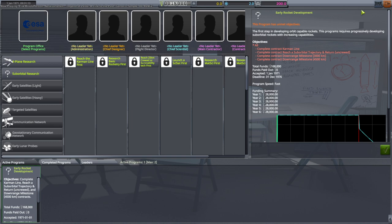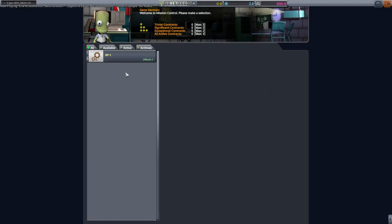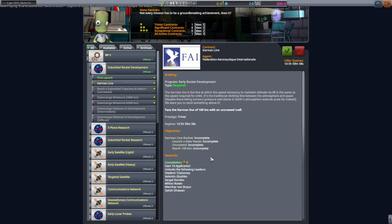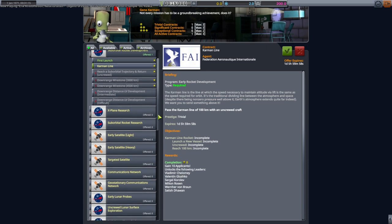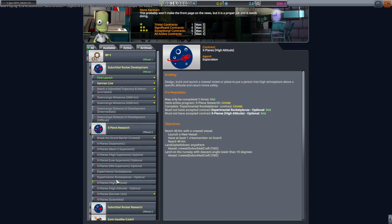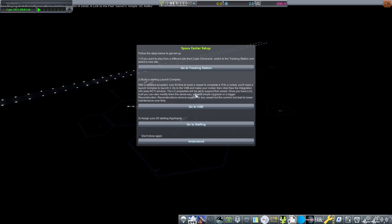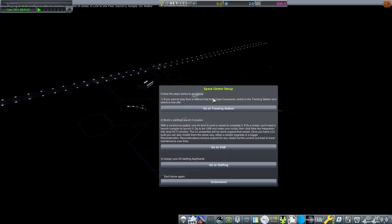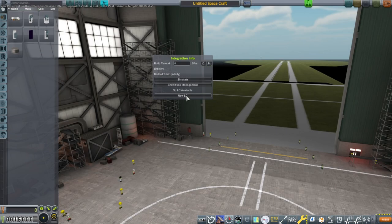So as far as a career playthrough goes, the administrators aren't a really good selection for Europe, frankly speaking, but I went with the rocket track. We are going to our first launch and eventually the Karmann line — doing suborbital stuff, suborbital rocket development. We can only pick up one contract at a time, and the contracts don't pay money. They just give reputation, and your money comes governmentally through the administration building, which is where all the funding stuff really is.